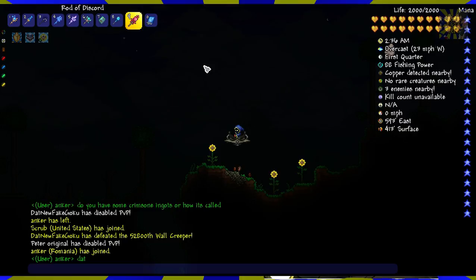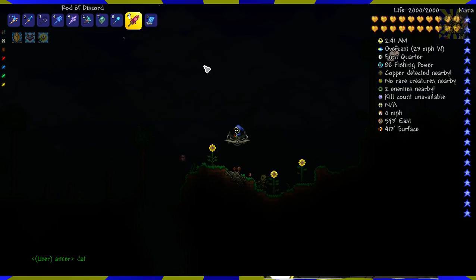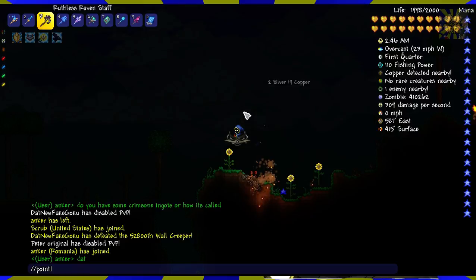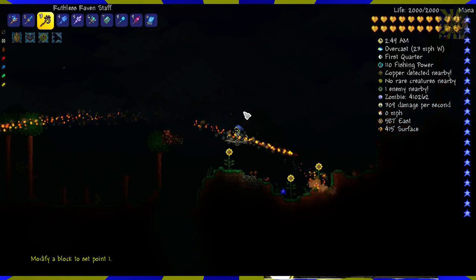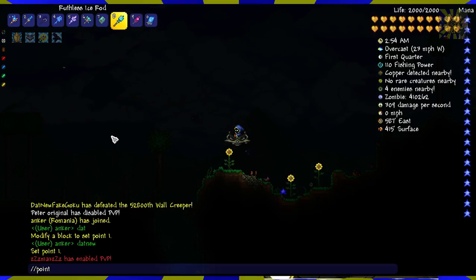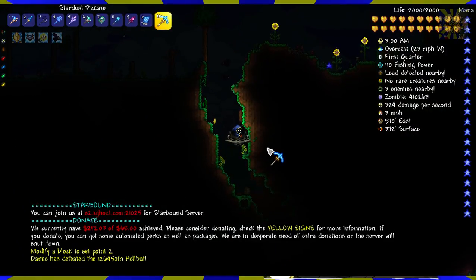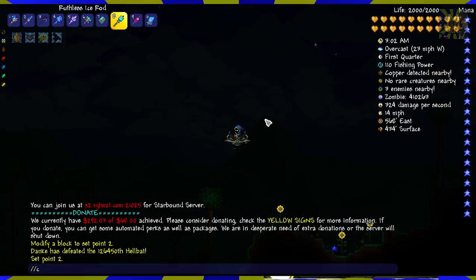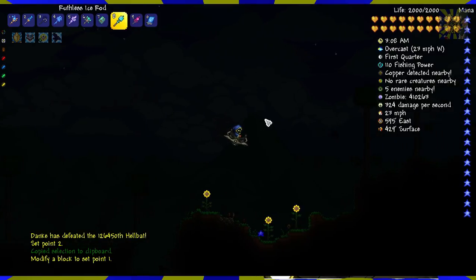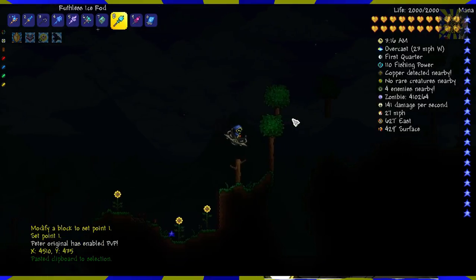WorldEdit has commands the same way as Minecraft did - you use double slashes. In order to select two points you need to type slash point one, choose a position with an ice rod or something, and then use slash point two. Then copy it, move it, do point one, choose a place you want to put it, and paste. Basic world editing concepts.